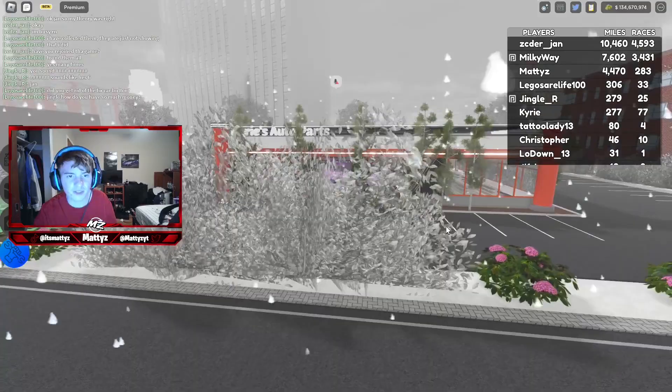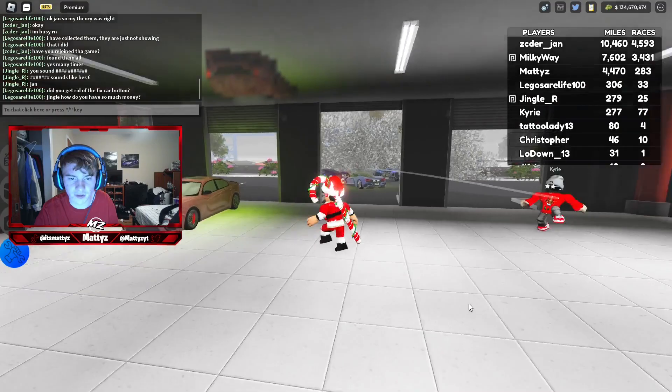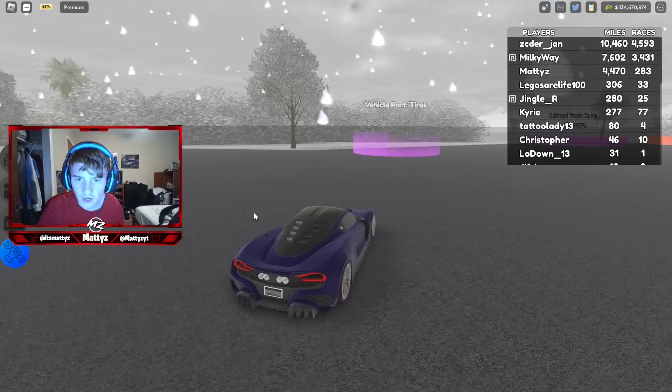The second part is inside Kairi's auto parts — it's right next to the dealership, really close. Just go inside here. It's a little laggy but it's all good. If you jump and stuff it'll be a little laggy but it should be fine. That's the second part.